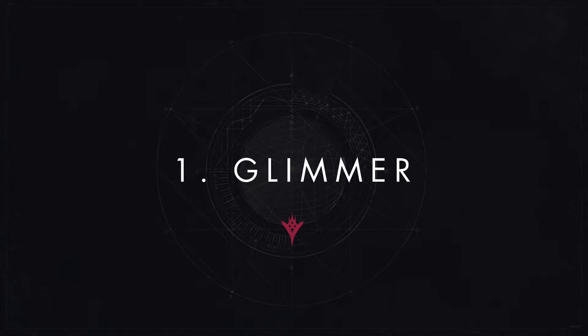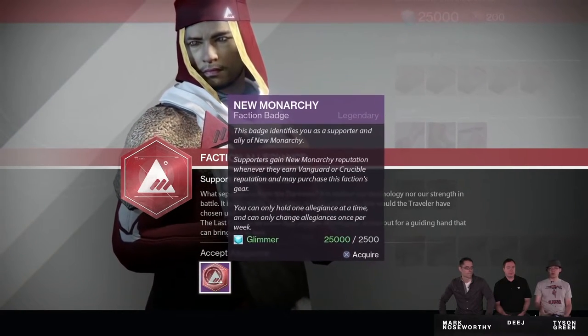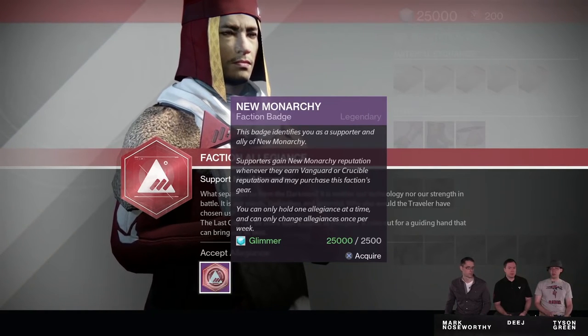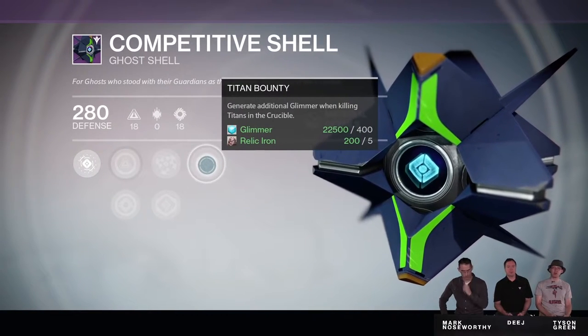Number one: Glimmer. Many things like faction allegiances and weapon upgrades will cost you a fair amount of Glimmer over the first week of year two, especially if you have multiple characters. The first thing I'll be doing is getting myself to the maximum Glimmer of 25,000. And while 25,000 is still disappointingly low, you can do some things to create a sort of savings account for yourself.